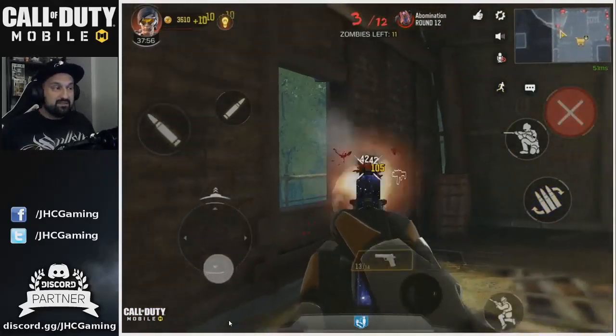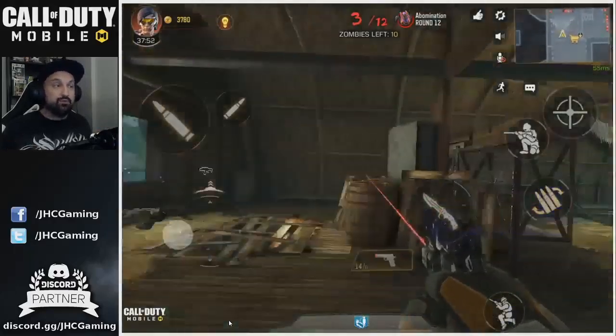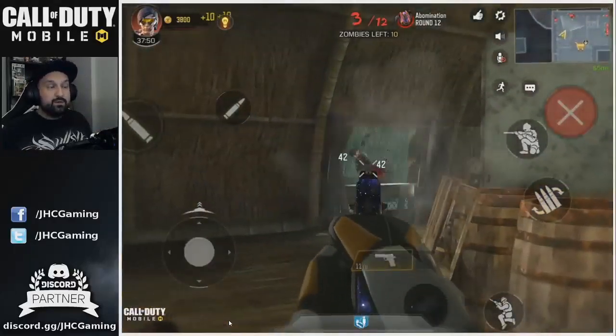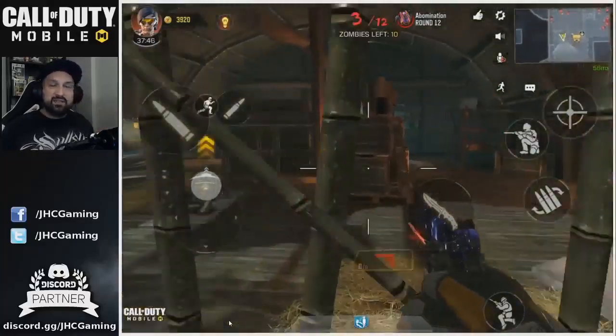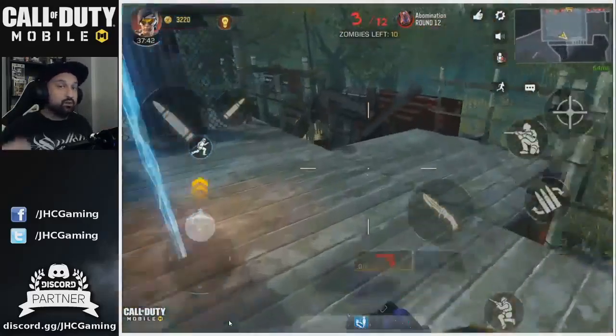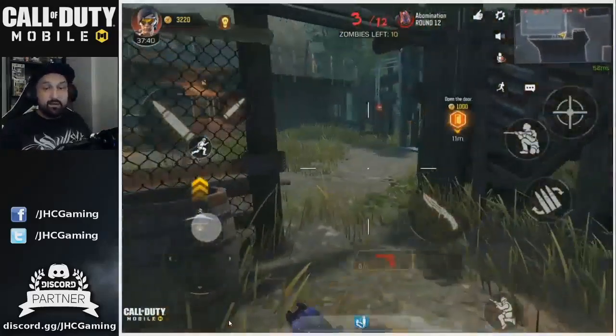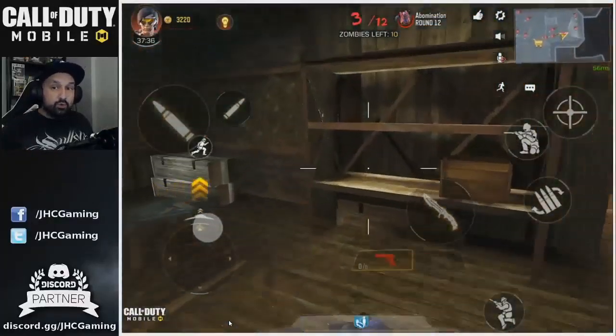Round three you can also save some time. Usually I try to waste all my pistol ammo to get maximum points, but if you're gonna do a speedrun I don't think that's the way to go. Instead, I should have gone right downstairs and gone straight for the mystery box right off the bat to grab a weapon.